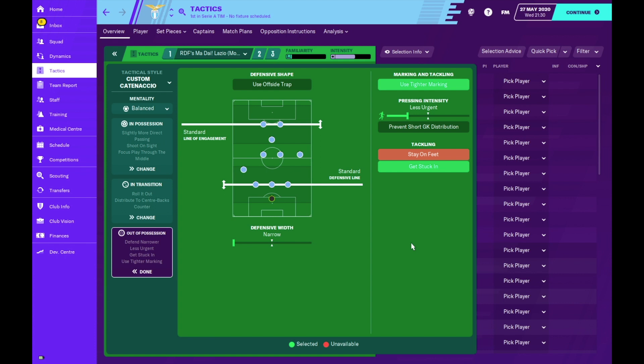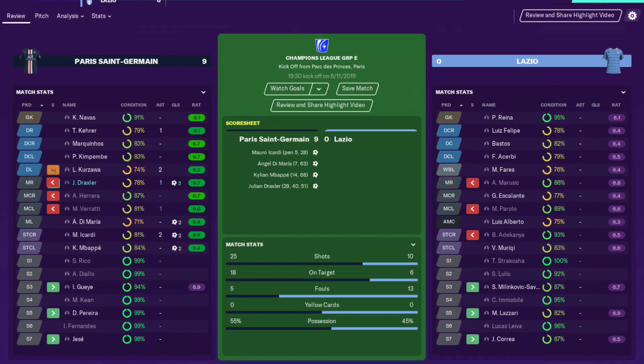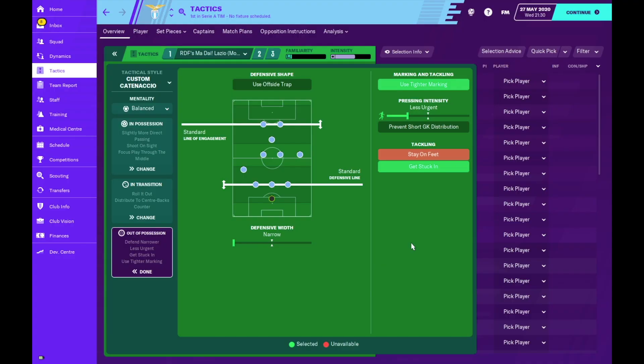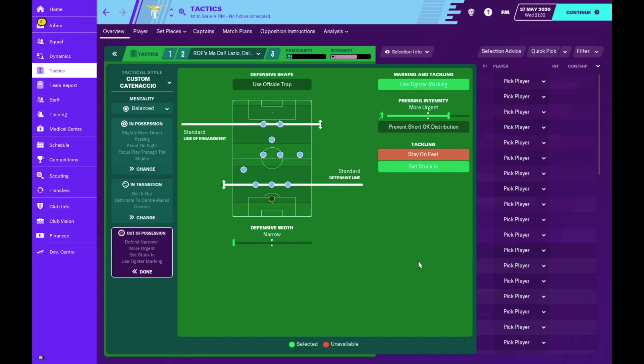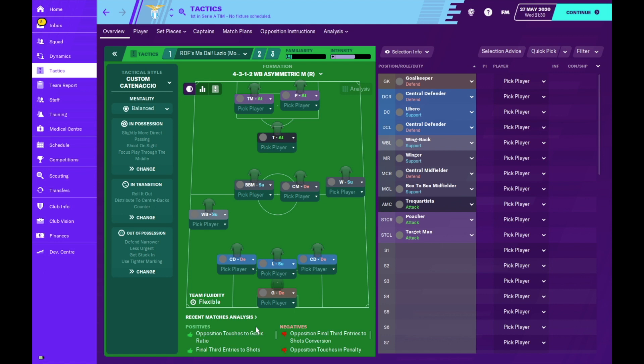In Europe this system did not work very well. In the Champions League group stages we lost 4-0 at home to PSG and lost 9-0 away to PSG. One reason I thought this happened was because of the less urgent pressing intensity - this system simply isn't the most effective in Europe. So I made another version, which is why the tactic download comes with two tactics. The European version uses a more urgent pressing intensity. Once I made this change the results suddenly switched and we became a much stronger team in Europe. Back in Serie A we returned to the main tactic with less urgent pressing.